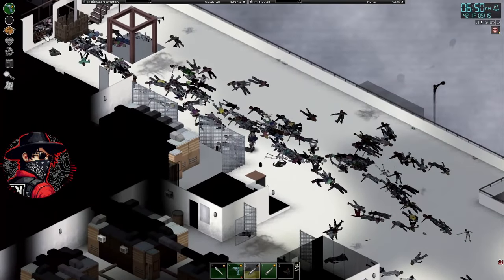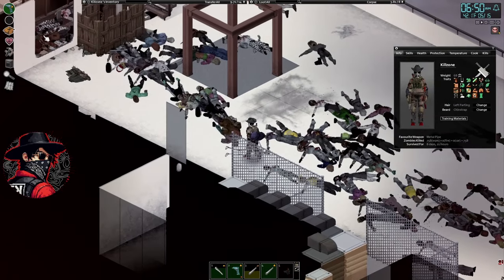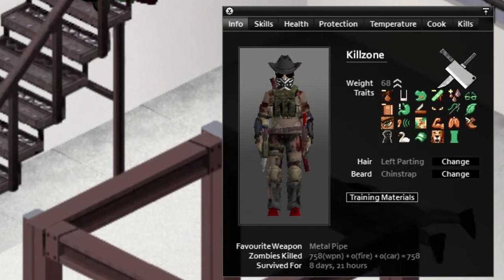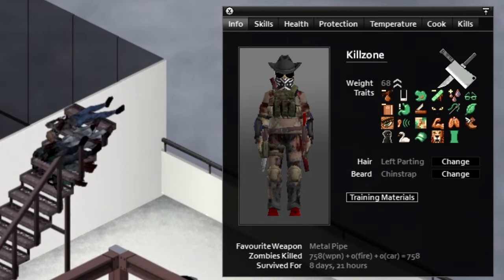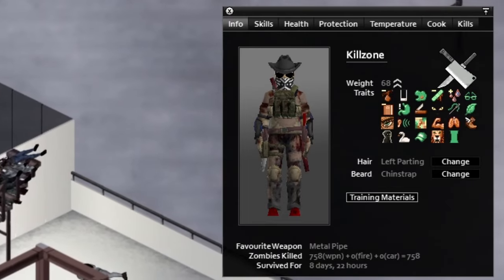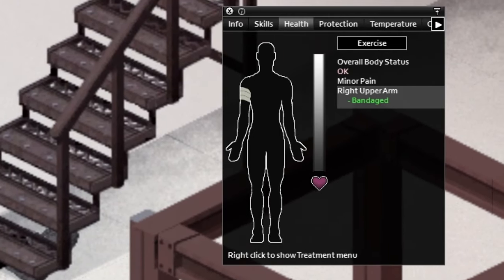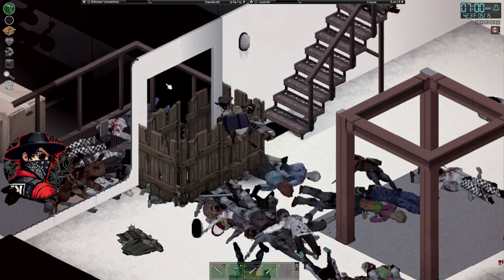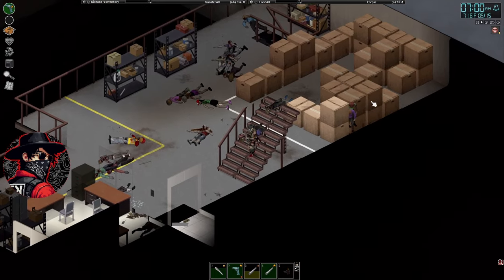Walking back to the cargo-type area of the mall, let's go over our stats since the last episode. Starting at 68 weight with the double arrows going up. Fair weapon is still the metal pipe. We have 758 kills, survived for almost 9 days now. I did get bit on my right upper arm, but don't worry, the series isn't over. We have cures — I did sniff one in between episodes. I also got a tool belt so we can put the drills on the belt.